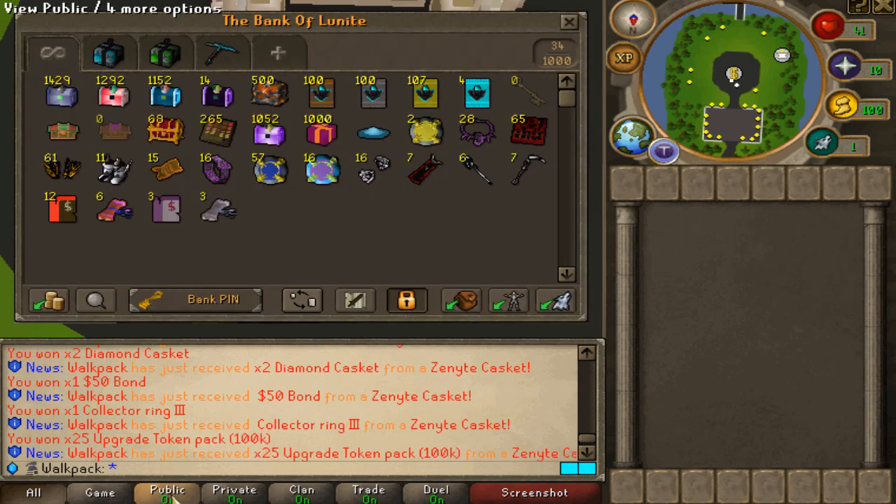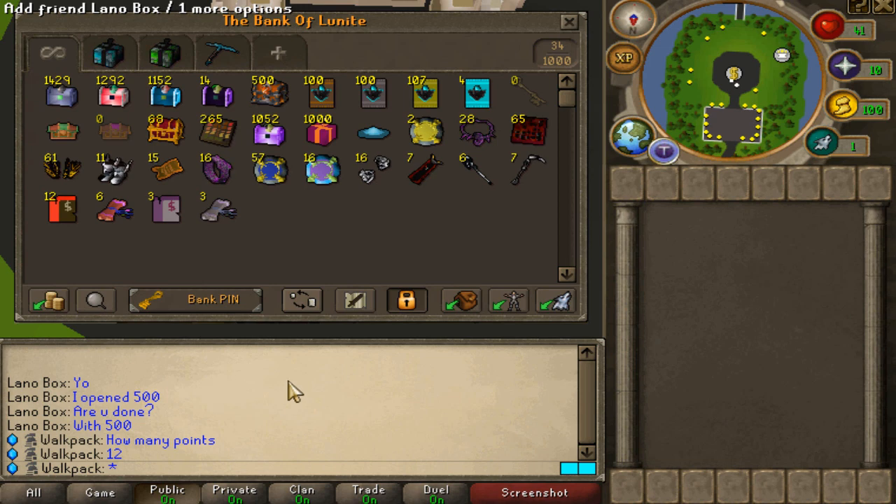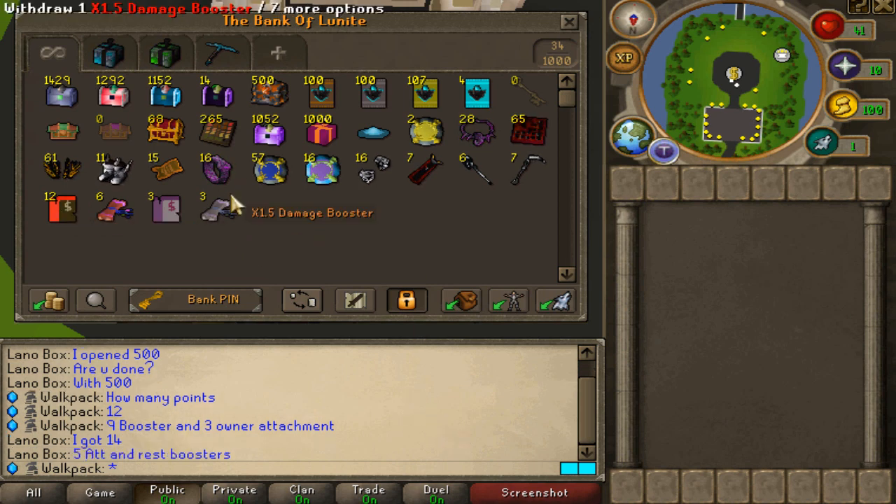Okay, so how many points? How many points did my man get right here? I've got 9 from the first round and 12 total — wait, we've got 12. Let's see how many he got. Oh my God, he got 14. He's leading. I had a feeling he was going to be leading because he got very nice. Five attachments, rest boosters. Good stuff. Good stuff. Let's keep opening right here.